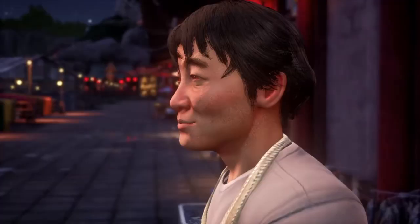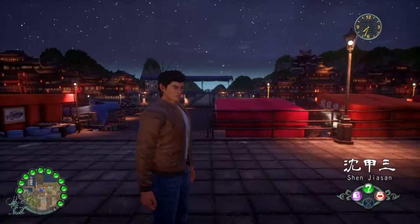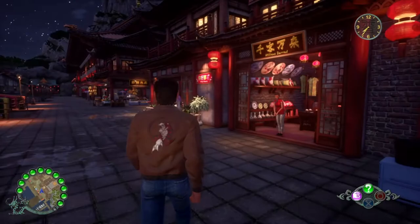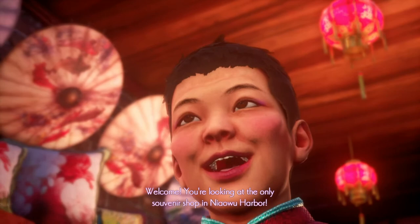Shenmue 3 definitely encourages fishing, which I will not be doing. There's a Super Tackle near the big pier. A fish seller says, 'I've got a fresh catch with your name on it — come and get it.' It would be great if you could just splurge your cash on random things like raw fish to store in the fridge, but you can't. You can interact with the storekeepers and the stall runners.